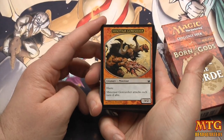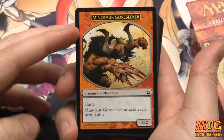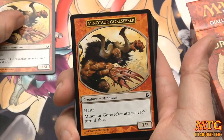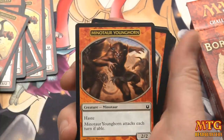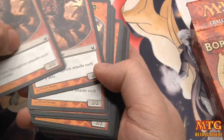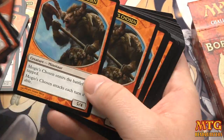Let's go through some of the cards in this box. We have a Minotaur Gore Seeker, a 3/2 with haste that attacks each turn if able. You've got a bunch of those. Then we've got a Minotaur Younghorn, a 2/2 with haste that also attacks every turn if able. We've got lots of those.